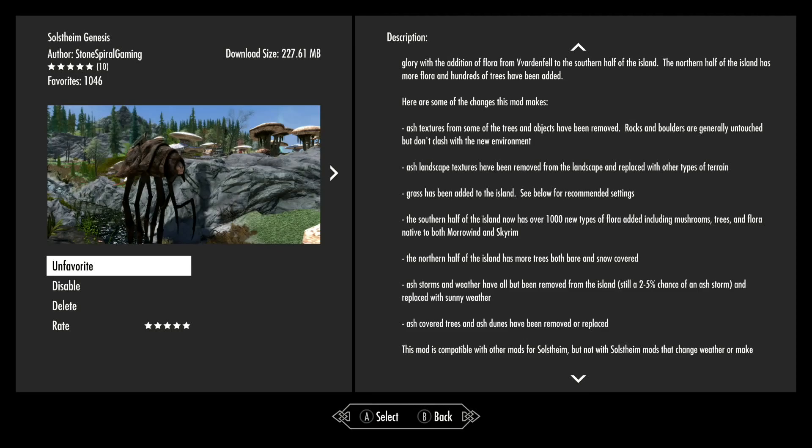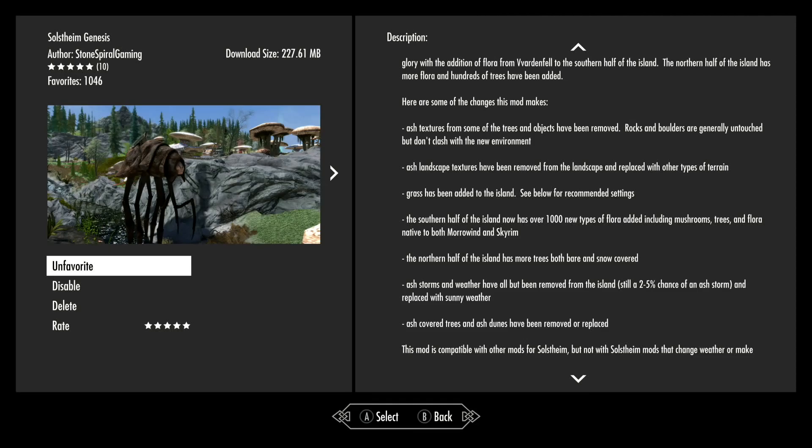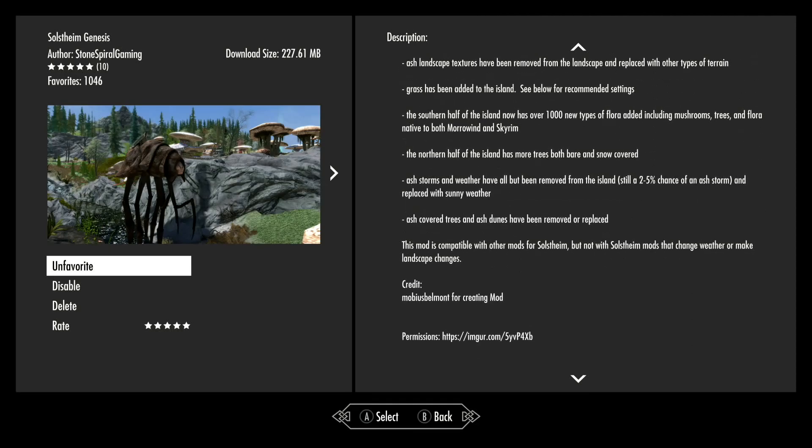Ash landscape textures have been removed and replaced with other types of terrain. Grass has been added. Trees and other flora are here, some native to more of Windhelm and Skyrim. The northern half of the island has more trees, both bare and snow covered, so you're still going to have some snowy area. Ash storms and weather have all been removed, with still a slight chance of an ash storm, but most of it has been replaced with sunny weather.